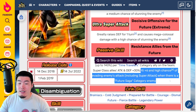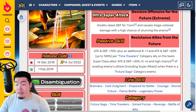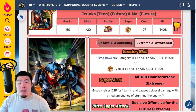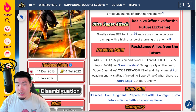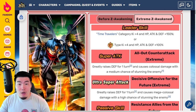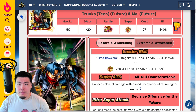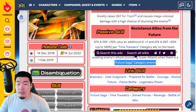On the team, Super Class allies get Attack and Defense plus 30%, and then Ki plus 6 and a high chance of evading enemies' attacks including super attacks when there is a Future Saga category enemy. So a much bigger Attack and Defense buff now with the Time Travelers category — up to 140% with a full team versus 70% before. We're also getting an additional 70% defense to start, which they didn't have before. And the support here is also brand new — they had no support before.